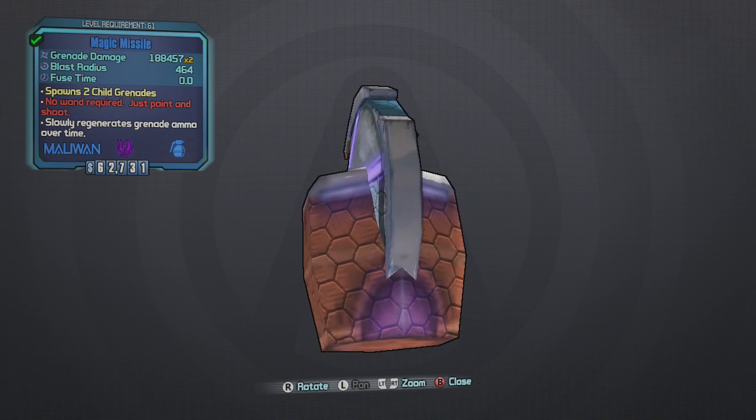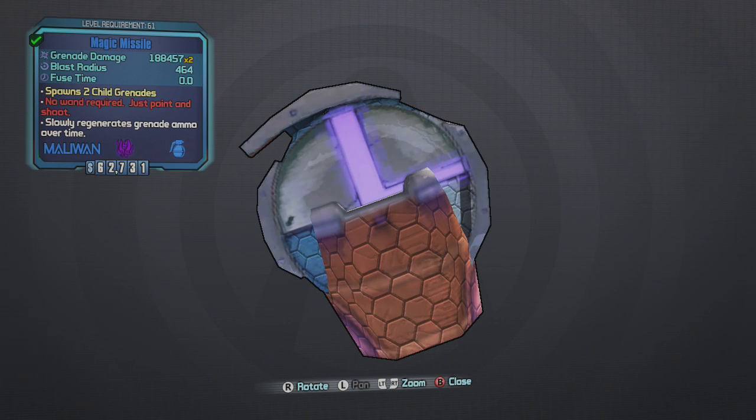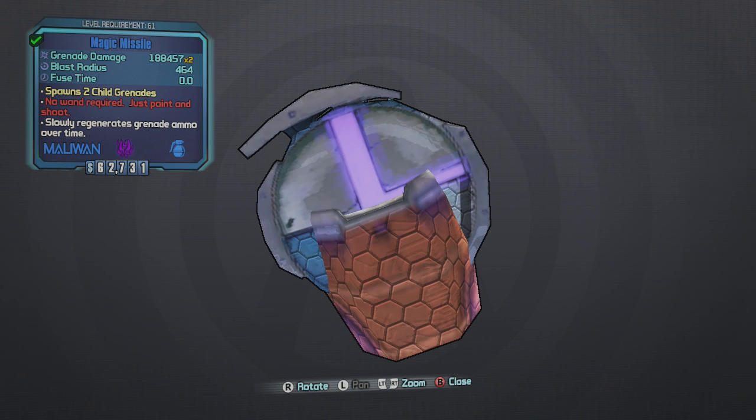The coolest part about the new mods in the new DLC is that they slowly regenerate grenade ammo over time. I'll show you guys an example of this happening — it just regenerates your ammo once you throw a grenade. This one says 'no wand required, just point and shoot.' It's basically a heat-seeking grenade mod that slags your enemy. It does pretty good damage and of course it regenerates, so you can't beat that.